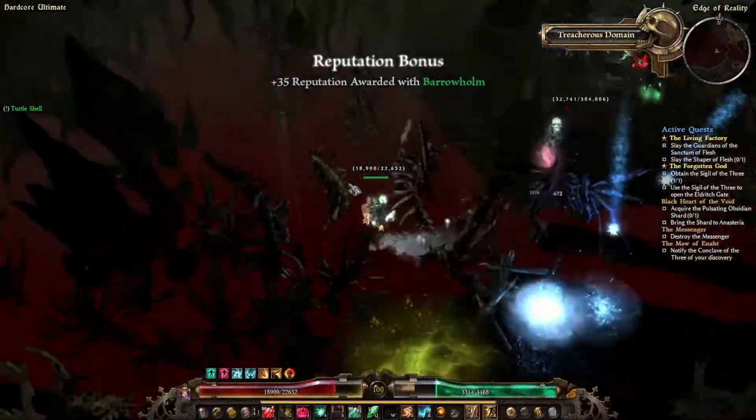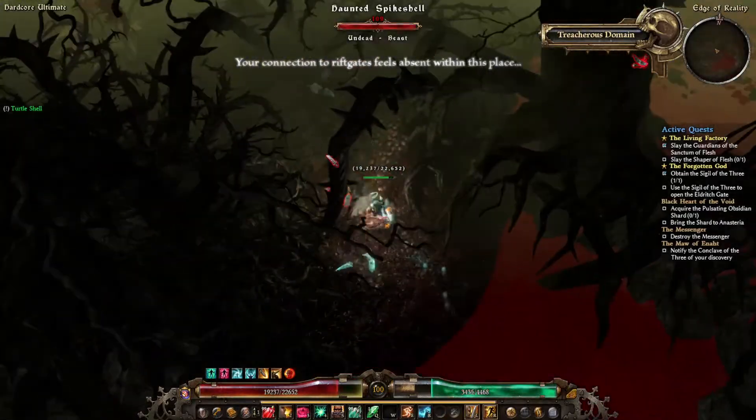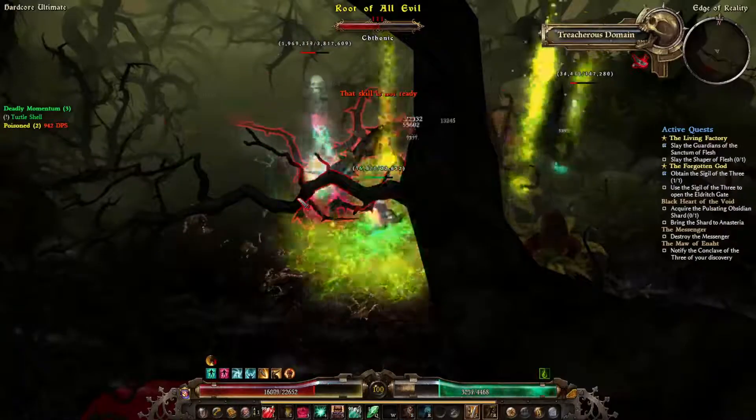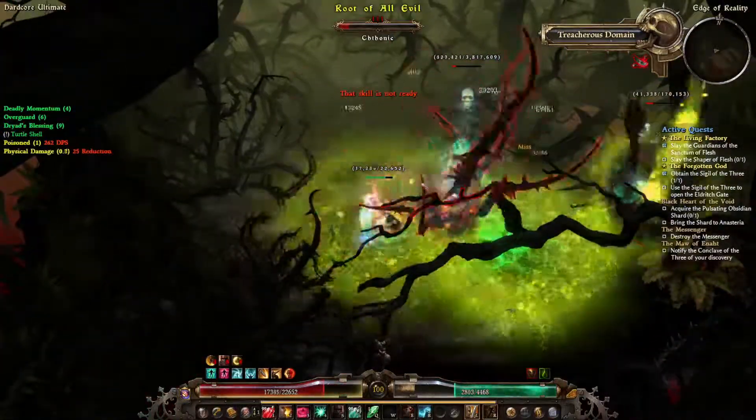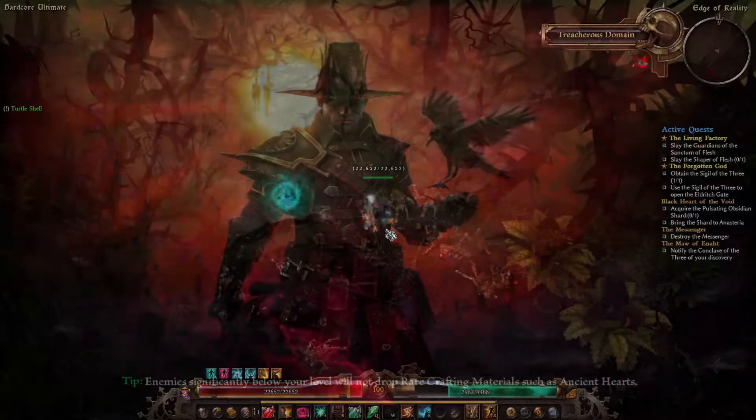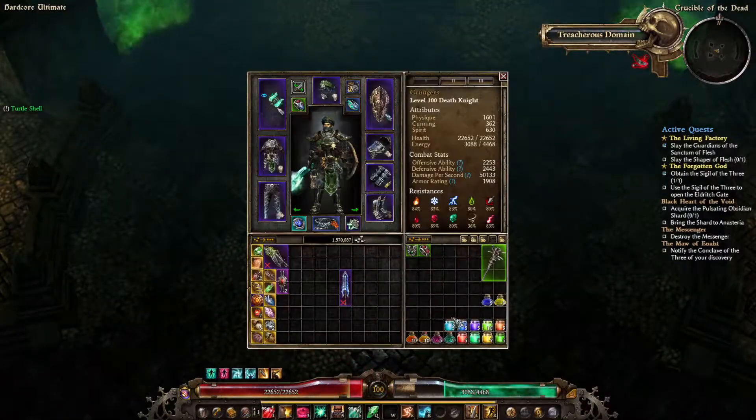Here you find the hidden passage, and at the end of this path you will find the Root of All Evil. Kill it and the ethereal portal will appear — enter it. And here you find Lokar, the final boss of this secret questline.